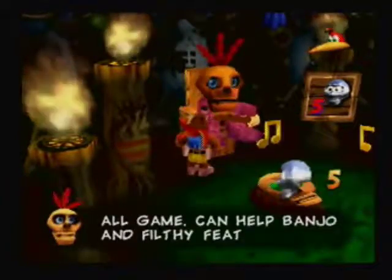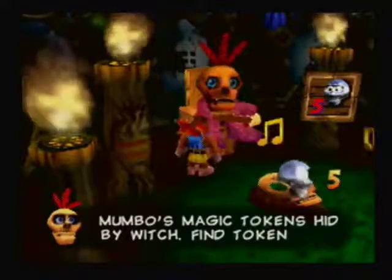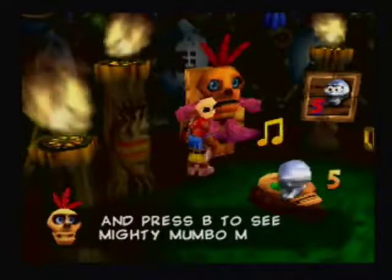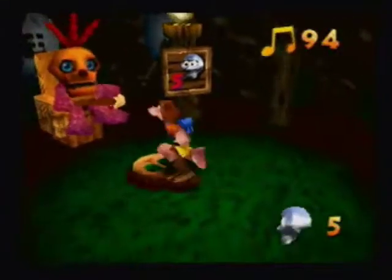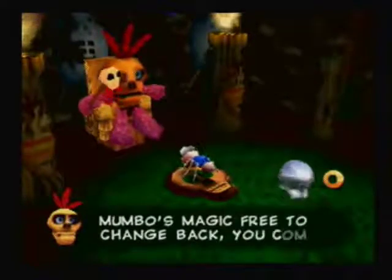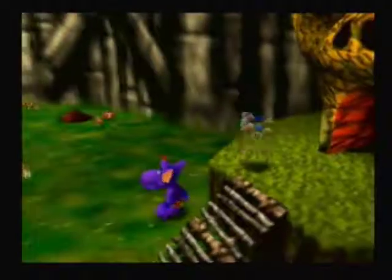Okay, Mumbo — you have the amount of tokens needed for the magic. So basically, stand on the skull and press B and you'll have a transformation. This one is a termite. So let's transform — and there's the termite.